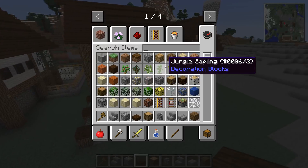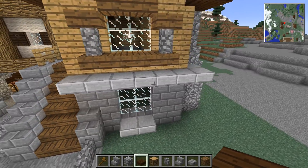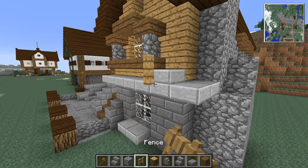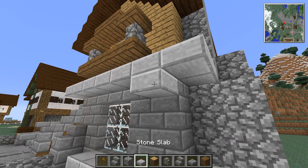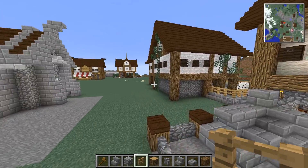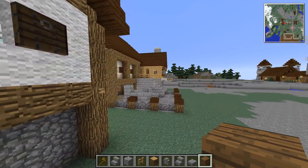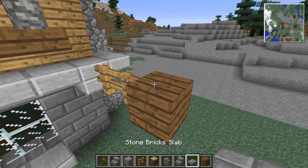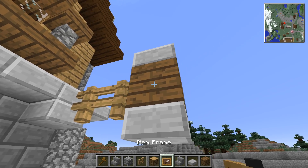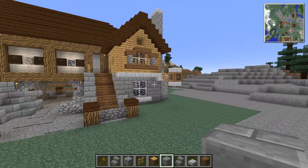All right, I think that's good for the outside. It definitely gets the point across that it's a stonemason's. What we do need though is a sign — where can I put one that's actually going to be seen? I'll use a fence post with a spruce sign, a slab below and above, then an item frame. We'll put in a stone brick in the item frame — it just makes the most sense. So we've got a sign there for what shop it is.